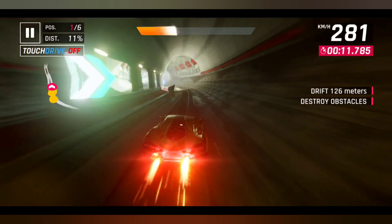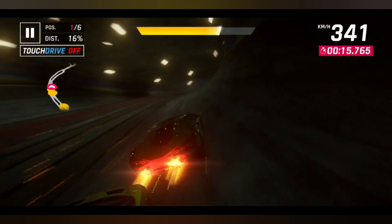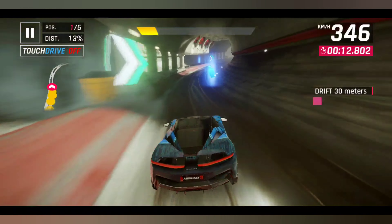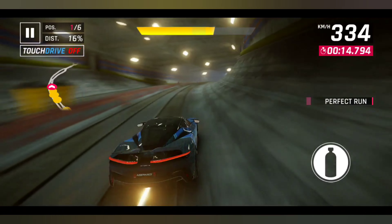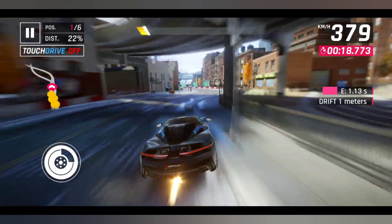Let me show you with some other cars as well. Here I am trying to perform this trick with the Cyan, and you can see if I take the proper angle, the car will always go up in the air. Now I'm driving a Batista — I take a proper angle and the car always goes in the air.